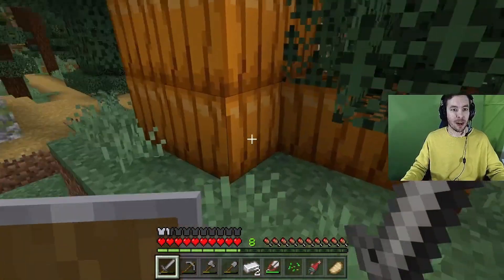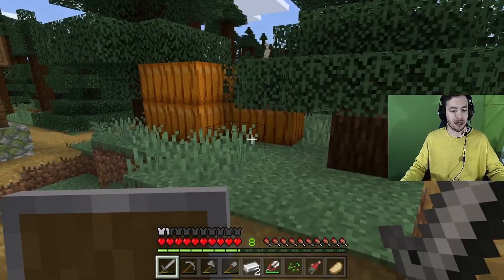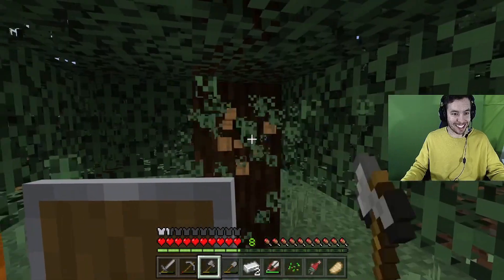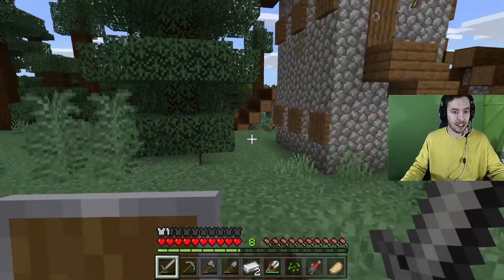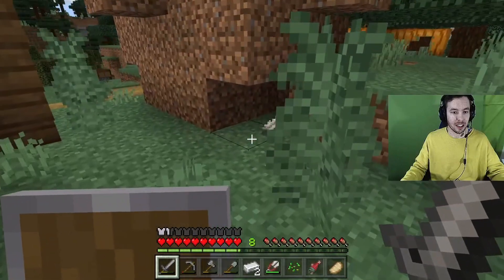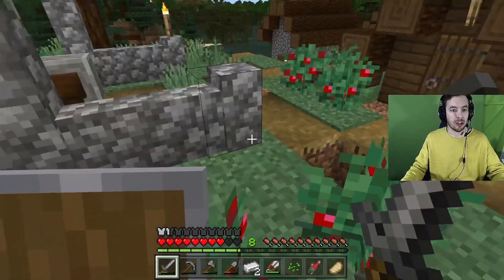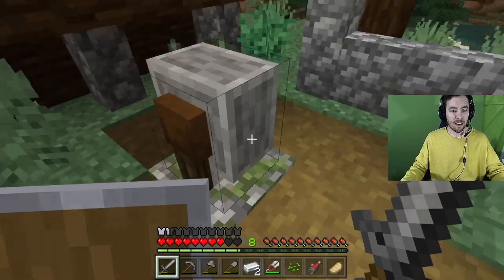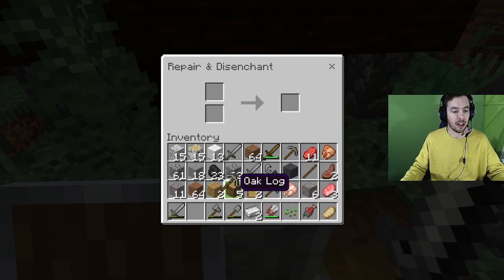Boom shakalaka, look at these pumpkins stacked on each other! I heard some bad guys over here. I gotta remember how this game works. I'm pretty stoked about this village. What's up with this thing? Those plants are hurting me — ow! Note to self: don't go on those plants. And what is this? Repair and disenchant — I can repair stuff but I don't know how.